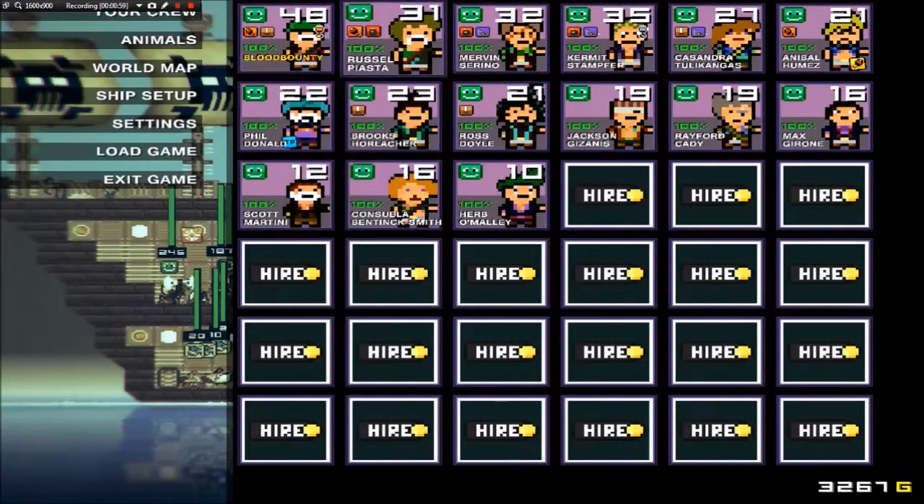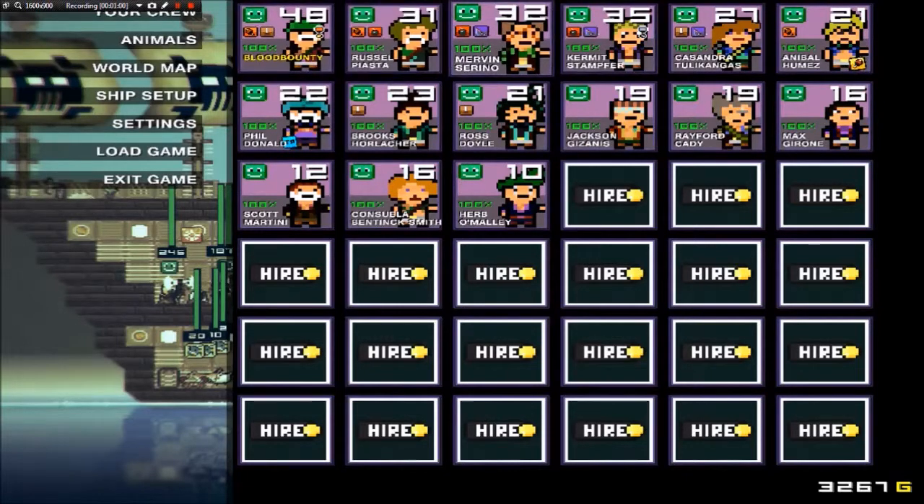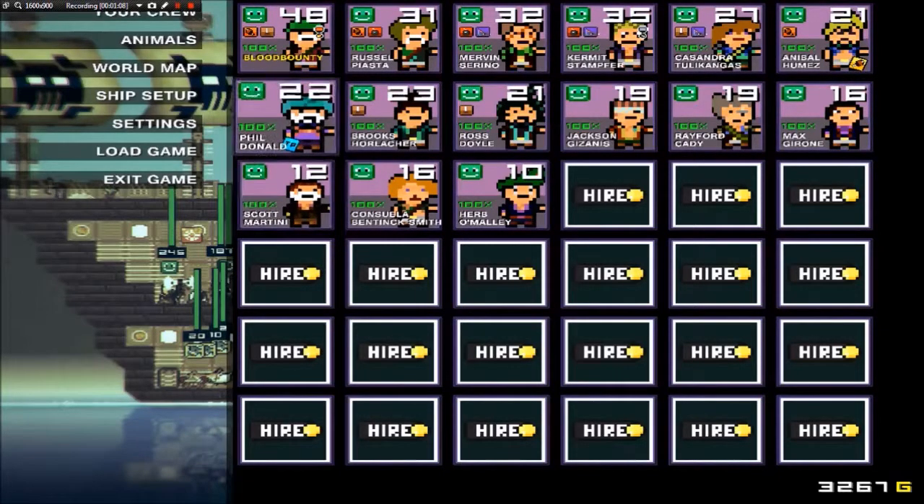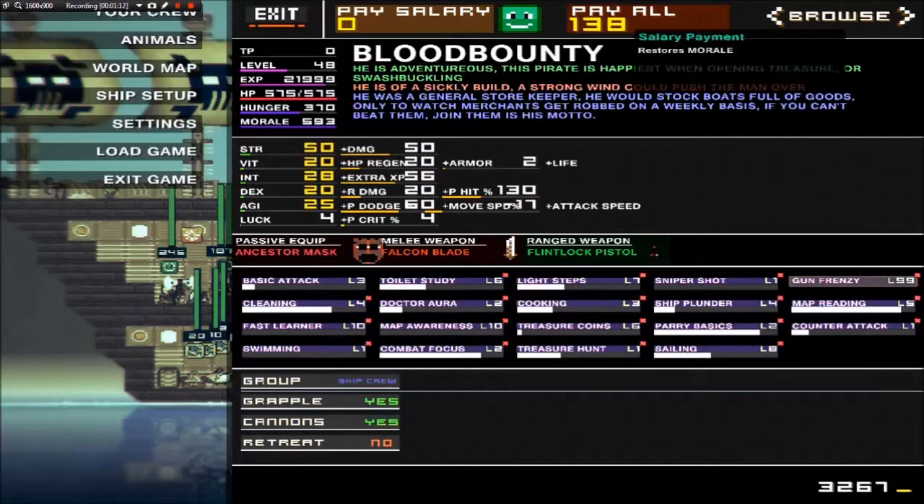This top right number right here — that's your level. And this top left is like their morale. If it turns red, they can start a mutiny and get into fights with other pirates. So the first thing you want to do is read what stats you've got for your captain, because this is going to be your main guy. He's adventurous, he's a sickly build, but I don't think it matters much because my captain kicks butt all by himself.